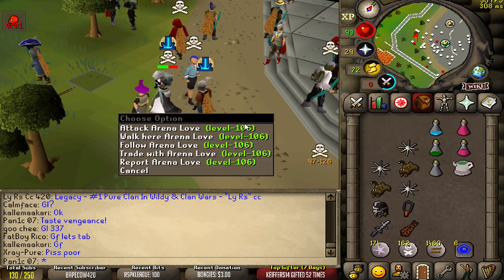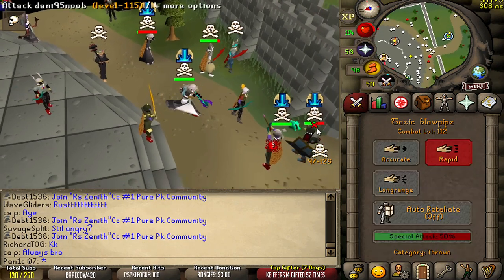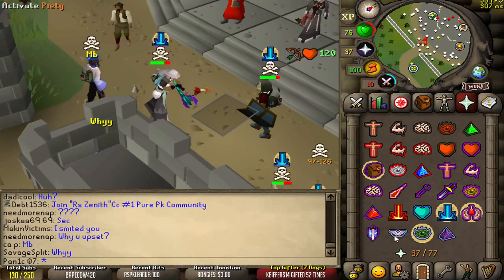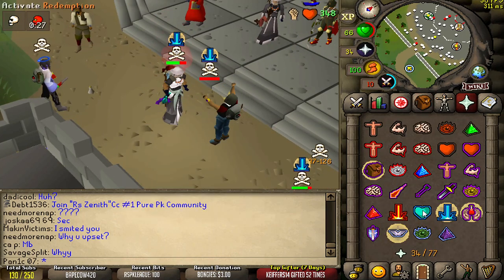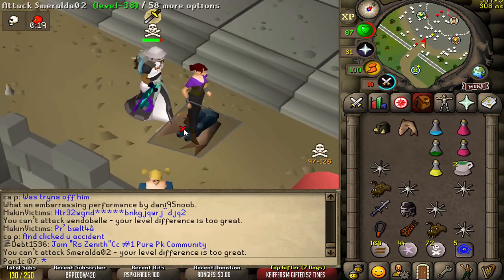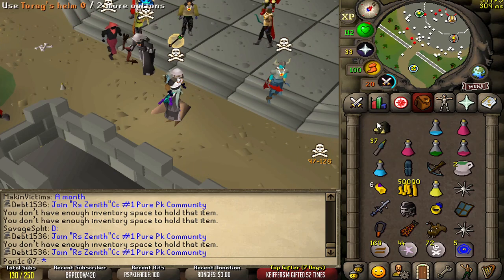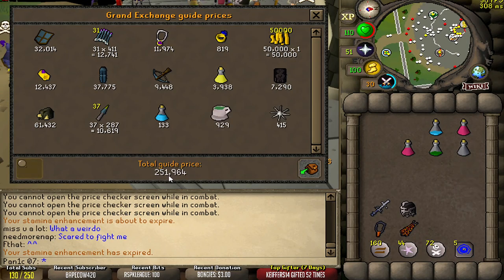Claws into AGS — it's actually kind of cool, might do that later. Oh, a 60! I didn't even know I could hit a 60 with this. Give me all this loot — we've got the Torags helm in there. I don't even know how much anything is worth anymore, and we got pretty much nothing.